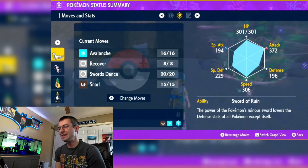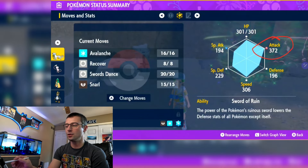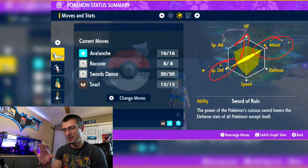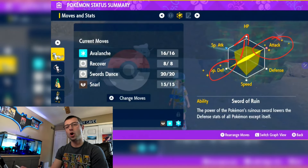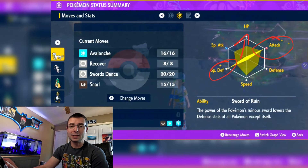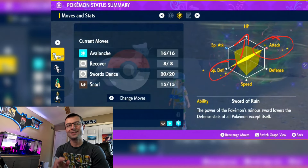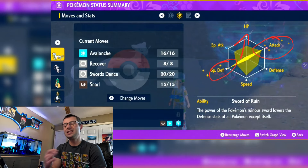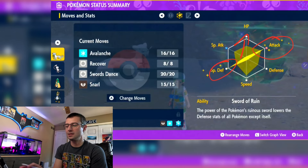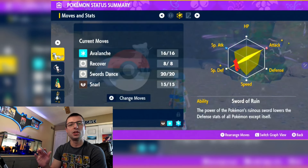Over to the stats for Chien-Pao: essentially full Attack EVs is where we're running. Then I went full Special Defense — you could go HP, but given how hard Venusaur hits, I recommend Special Defense. When I tried HP I had mixed results. Special Defense allows him to survive the first or second hit and get at least one Snarl off. Without it, his native Defense is so low you get knocked out before you can move.